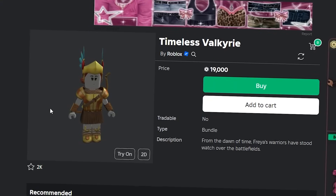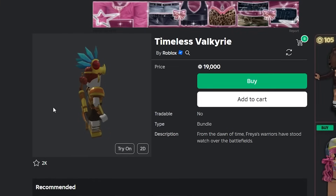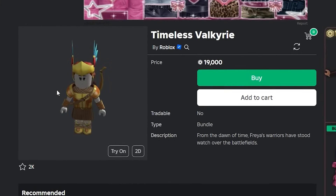Yo what's up guys! The new Valkyrie helm is currently available and it's called the Timeless Valkyrie. For 19,000 Robux you can get a Valkyrie helm right now.